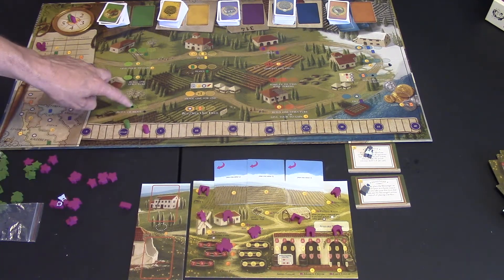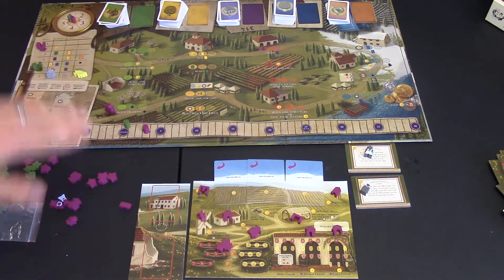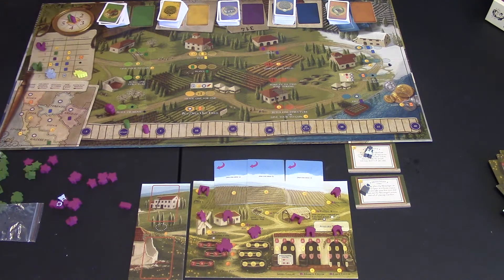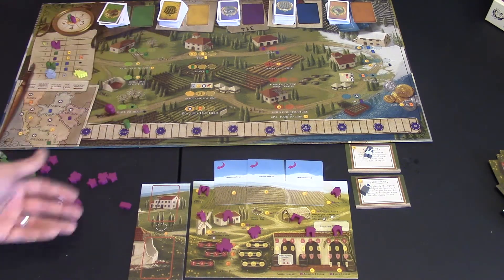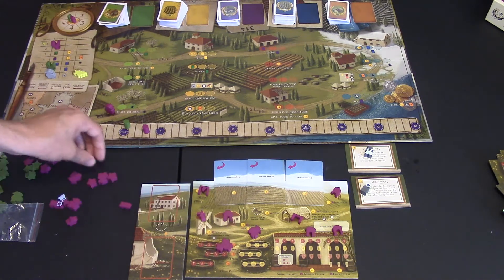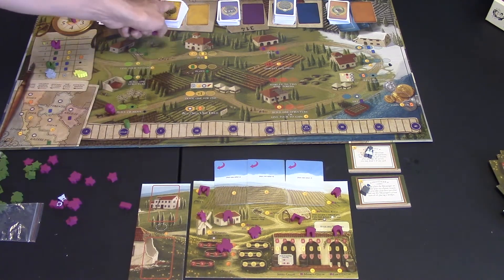After you're done with your turns in springtime — even if you didn't place anyone — you move your rooster up, claim whatever prize is there for that season, and wait for all other players to complete their turns. Once everyone is in the summer round, it starts again with the first player choosing what to do.